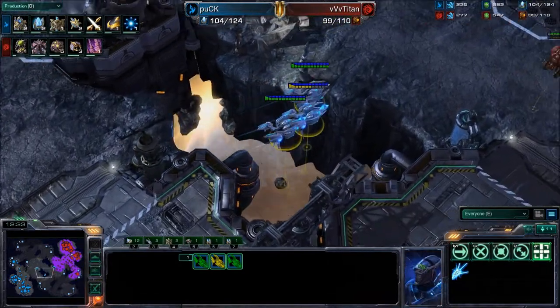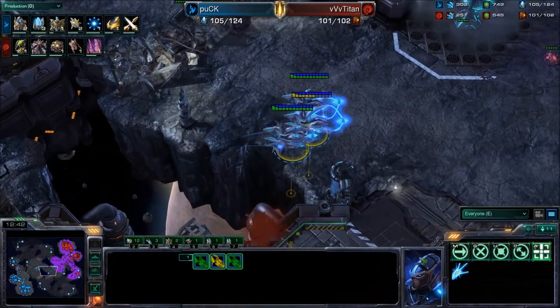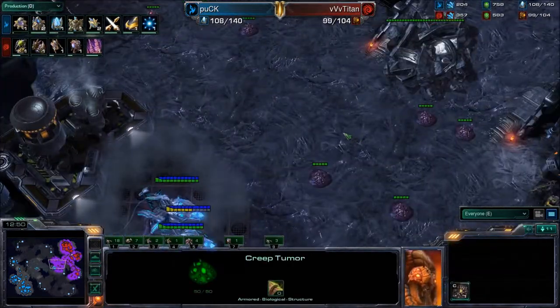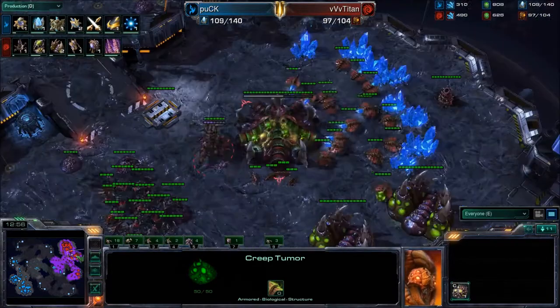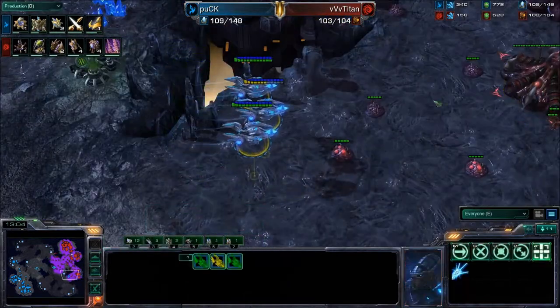This is going to be a very tough timing for Titan to defend against. He's got Roaches, Lings, and a Banelings Nest on the way, as well as Hydra range. If he goes pure Hydra, he might be able to defend this attack. We also saw Ventral Sacks already upgraded, and now going into a Banelings Nest. Pneumatized Carapace has already been upgraded. We now see the Void Rays making their way into the third base, and the Spore Crawler will not be ready in time.